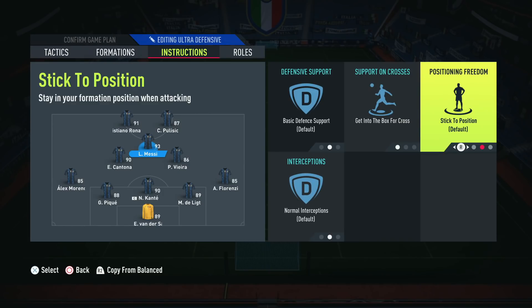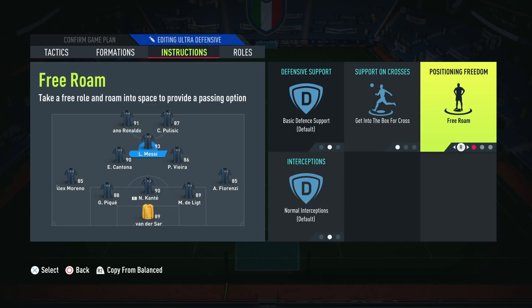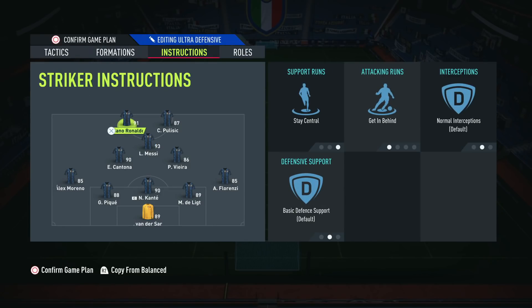A lot of the time he's either dropping in to get the ball off the back three or drifting wide left. If you don't like that, you can leave him on stick to position. But I find that whilst there is a little negative with free roam, generally there are more upsides. He drifts in sometimes beyond the strikers, gets plenty of goals, and provides a lot of assists — he's the link between the mids and the strikers.